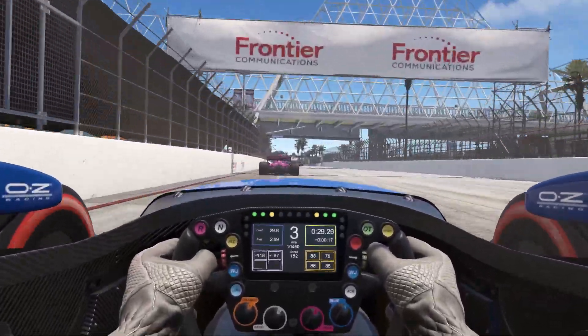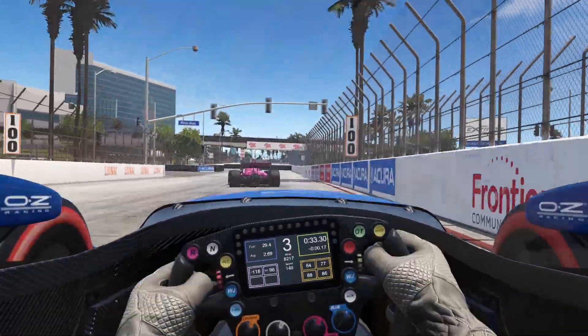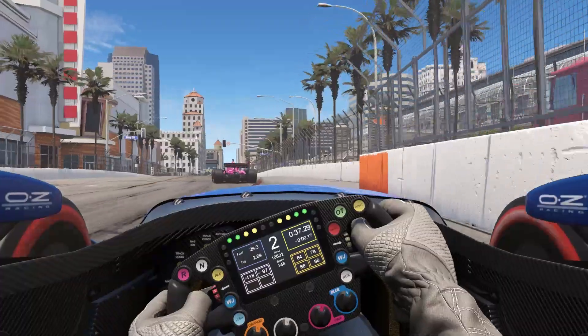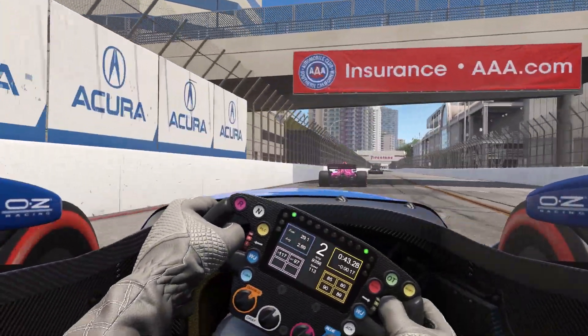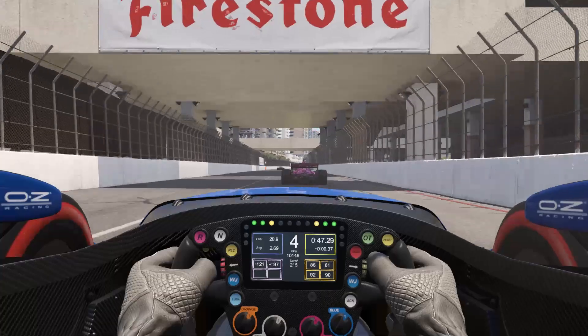I can't wait to turn more laps in this new Indy car and try out some of the other cars with 1.5 physics already implemented, especially the range of Formula One cars in the sim. Speaking of which, if you want to see some of the best combinations you can run on AMS2 featuring classic Formula One cars, check out the video that's on screen now.